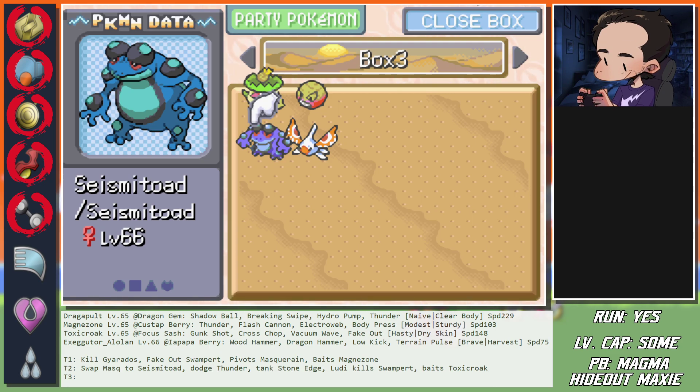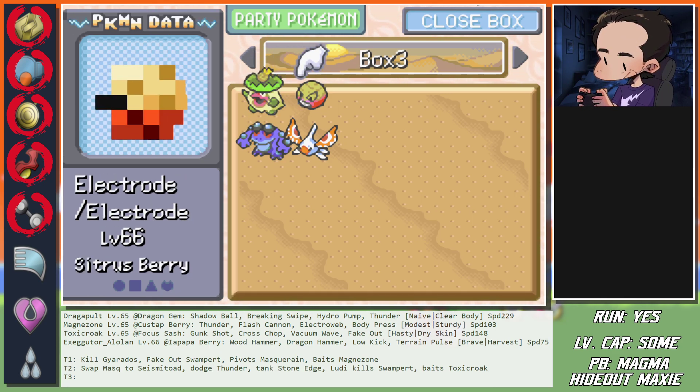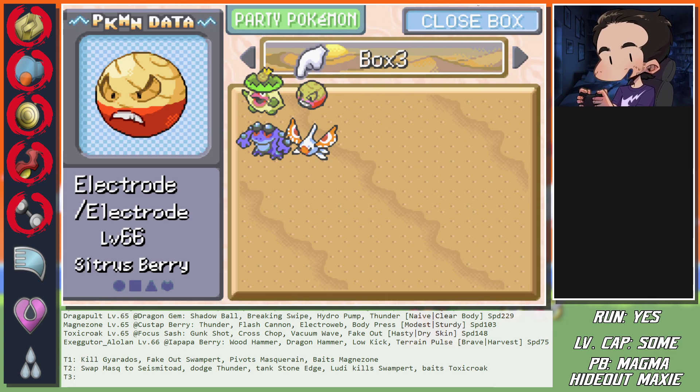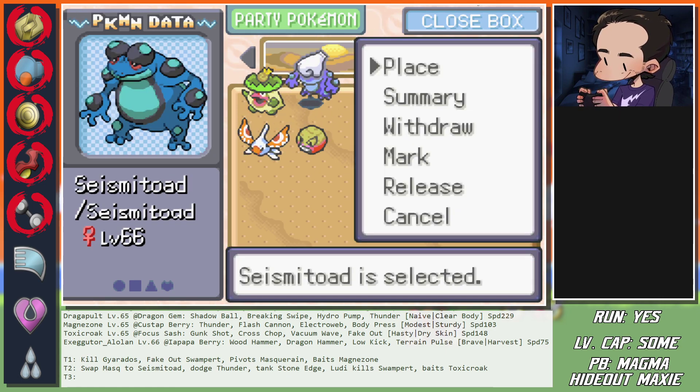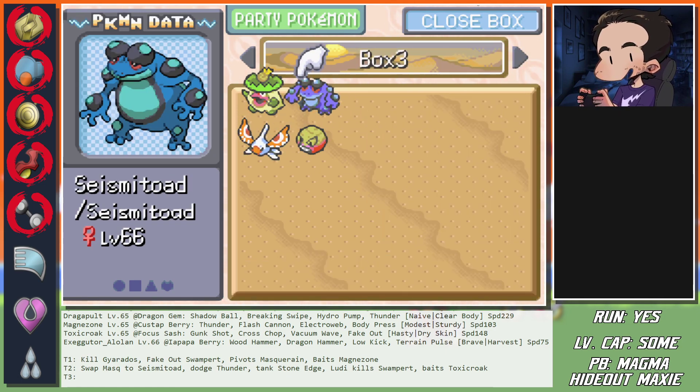Let's update the strategy: turn four, pin Toxicroak with Gliscor. Seismitoad Earthquake, Gliscor U-turn into Magnezone. This makes sure that next up is Dragapult and Exeggutor immediately. Gliscor on Dragapult - the only thing I don't know is if the Custap Berry will trigger with the Earthquake or if I can afford to do U-turn and the berry doesn't trigger. Dragapult will see a kill on Gliscor but not on Seismitoad.